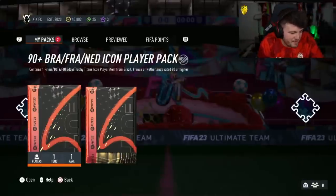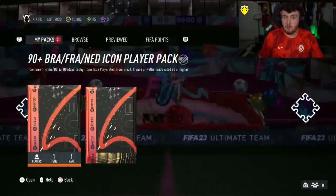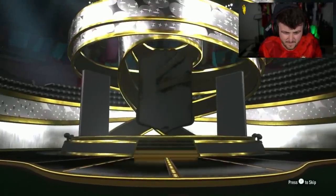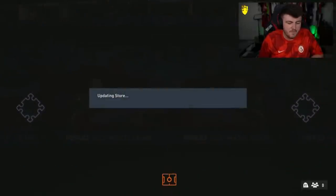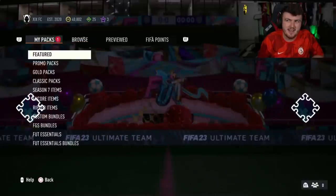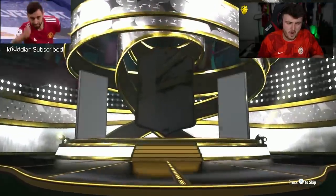Maybe these are getting a bit better — a little rotation change potentially. Prime Dinho is a monstrous pull, that is astronomical, that is gargantuan. It is Henri again — we've got another Henri, he's well and truly in the rotation. We get ourselves a cheeky Prime Henri. Next pack — I want to see a Team of the Year. Not one of those yet. I'm pretty sure the only Team of the Years are Pires, Makelele, Dinho, and Hullet — so that's probably why we haven't got one yet.